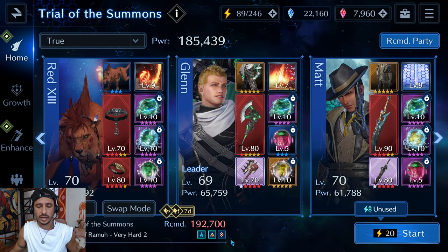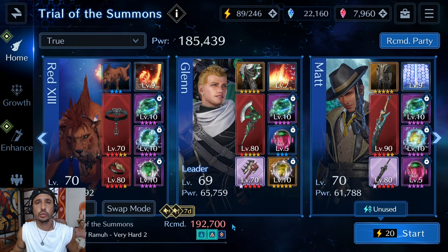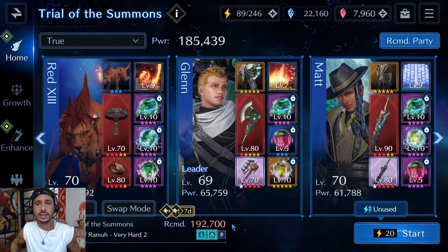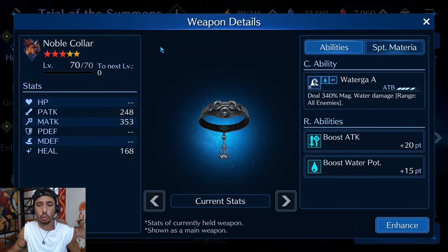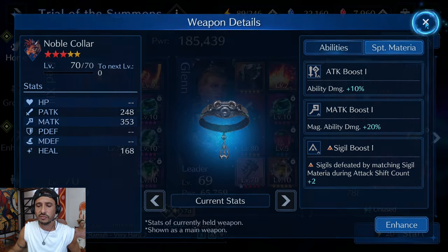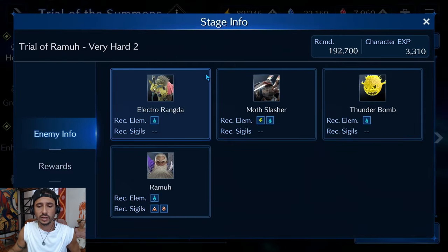Breaking all his sigils will make the fight incrementally easier. He has two sigils - triangle and diamond - but this isn't a fight where bringing an actual diamond sigil break weapon is required. You can break it with at least three people running triangle sigils. I'm running Red 13 with the Noble Collar, which has an AOE 340 magic water attack and a triangle sigil break, freeing up a slot on Matt for a D-Faith to help with debuffing.